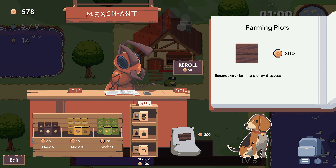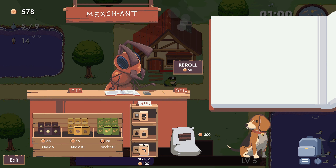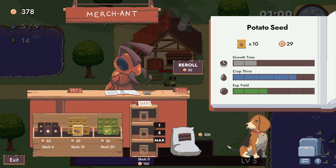That's farming plots. Hey Bell seeds send out an unstoppable hay bell in front of you that crushes enemies. Bomb seeds send out explosive bombs in alternating directions. Boomerang seeds — give me this, I want bombs.